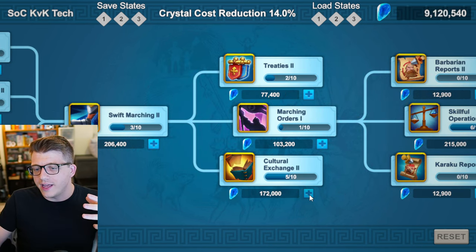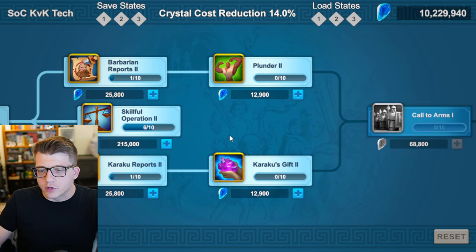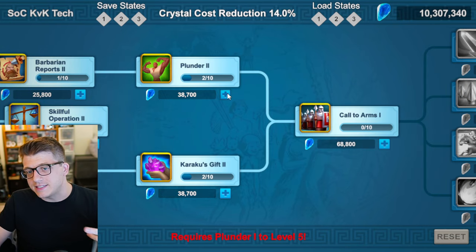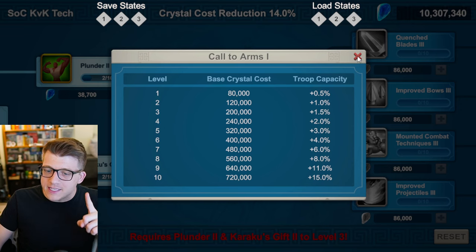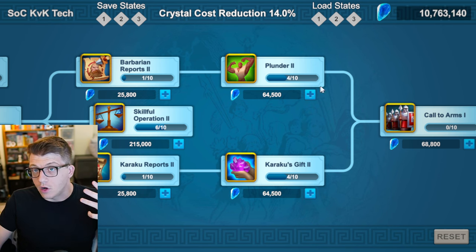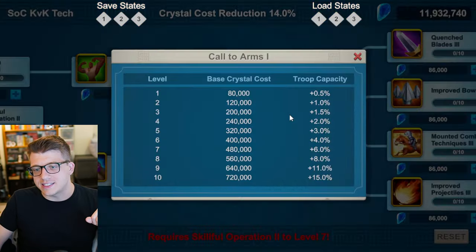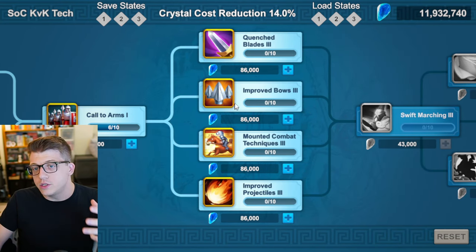Bring Cultural Exchange Two all the way up to seven and Treaties Two also up to seven. Then unlock Barbarian Reports Two and Karaku Reports Two, and put two points into each. These give you even more crystals from what you're already doing. You can't take them farther yet due to a bottleneck, but you've now unlocked Call to Arms One, which gives you more troop capacity — though there's a bottleneck there too. Go all the way back to Plunder One and Karaku's Gift One and finish those off, then bring Karaku's Gift Two up to four and Plunder Two up to four.